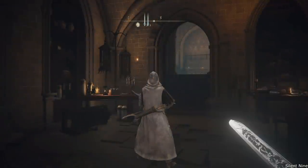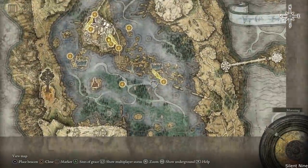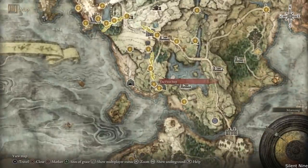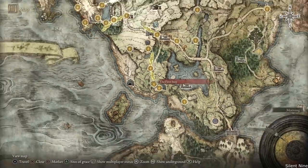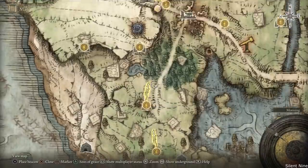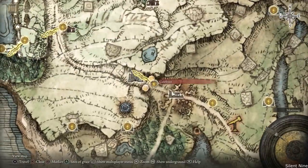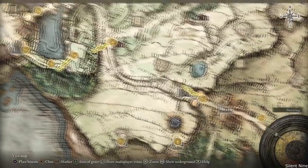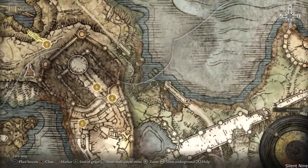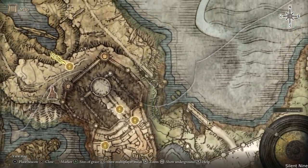This next one is an infinite healing exploit — infinite health, whatever you want to call it — and it's still working. To get started, begin from the first step of the game and get your horse at the Gate Front. Then simply keep heading north past the Storm Hill Shack. You'll see a bridge; take a left at the bridge and continue forward into the next area.